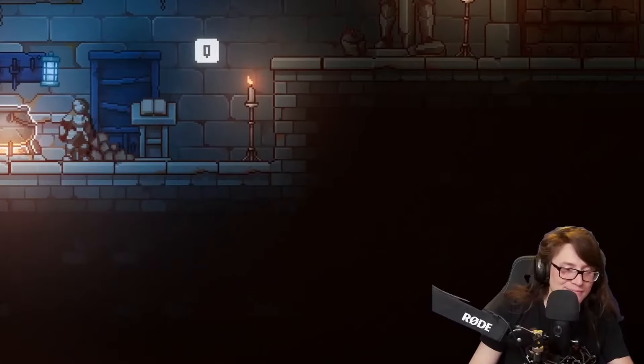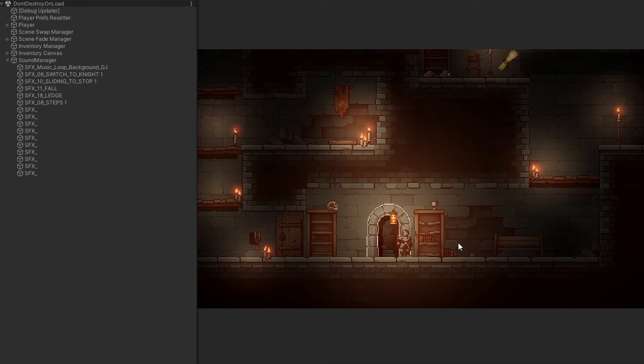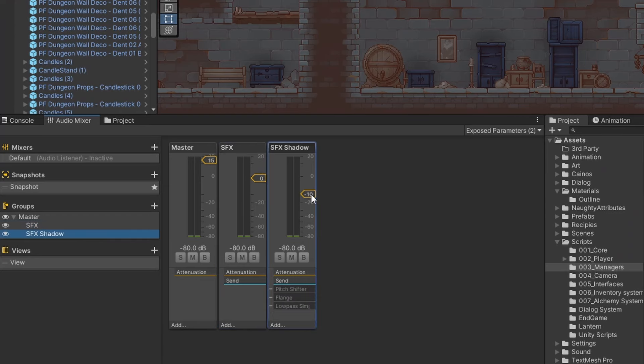While I had been working on the gameplay side of things, the Millen Brothers had been hard at work creating the music and sound effects. So I immediately dropped everything, made a sound manager, and started adding the sound effects into the game itself — and what a difference it made to the overall feel. I actually made a function that applied filters to all sound effects in the game, including the music, when you were in the shadow form, kind of mimicking the damage sound effects from Hollow Knight where everything gets muffled. But I found out after building the project, those filters didn't work in the WebGL version. So unfortunately I had to scrap it, and we just settled for ducking the volume a little bit, which has the same effect, just less defined.